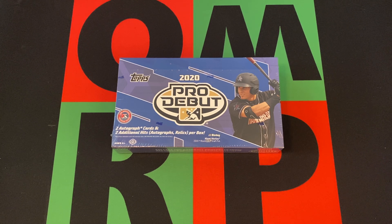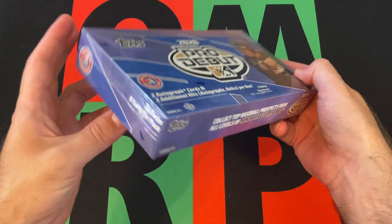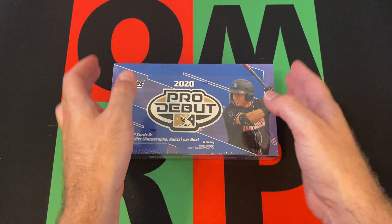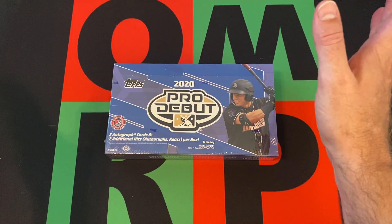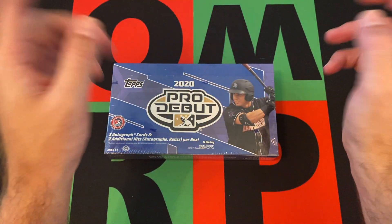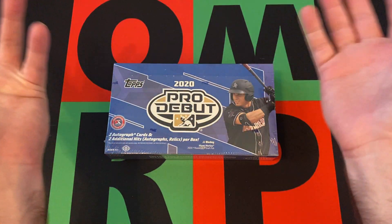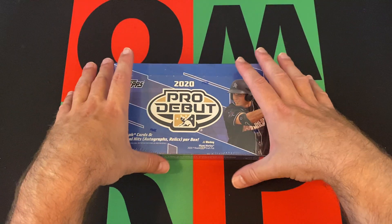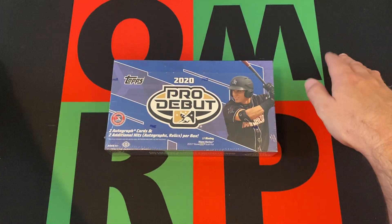So that's what we've got going on today. We're going to start opening up this box of 2020 Topps Pro Debut. There's 24 packs in the box, so we'll open up six today, six next week, and so forth — spread it out as I do. If you missed any previous baseball-related videos, there should be a link. Just check out the page and search for anything you might want to watch.